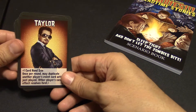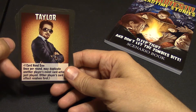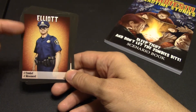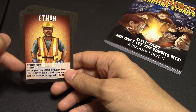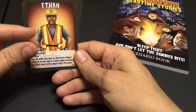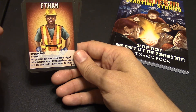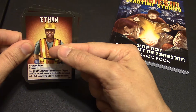Next up is Taylor. He's a plus one in card hand size, and once per round he may duplicate another player's event card action that was just played — that is huge. You have Elliot, who is a plus one in combat and a plus one in movement. You have Ethan, who gets a plus one in starting health and is a plus one in combat. Once per scenario, he may place an obstruction — basically a flipped-over white token — on a square to block zombie movement there until another player enters that square. So he can actually stop the flow of zombies at a particular moment.